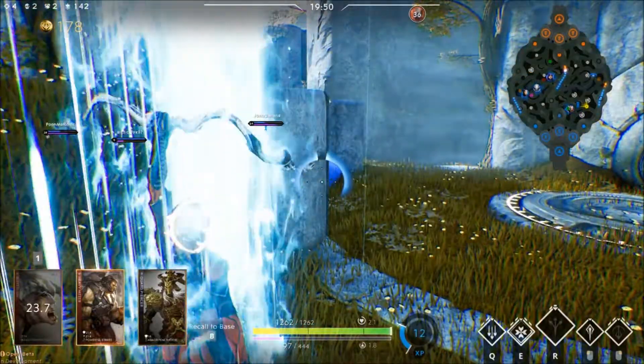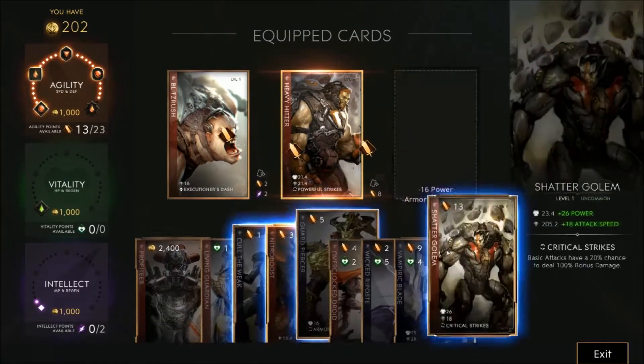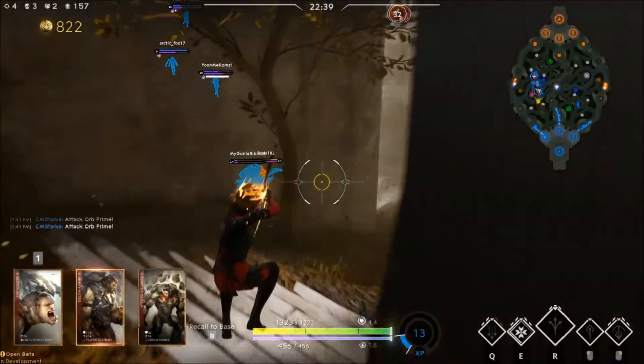Your last item will be Shatter Golem, giving you a 20% crit chance to deal 100% increased basic damage. Once you've reached your last agility gem, Relentless Pursuit, you're ready to dominate the battlefield. No one will be able to outrun you.